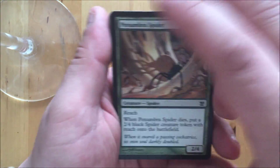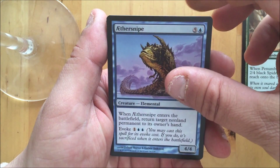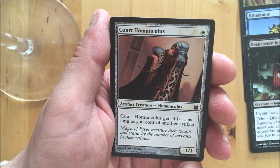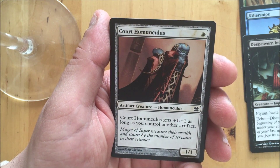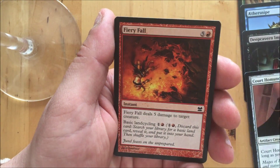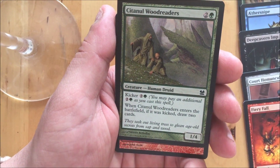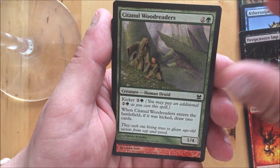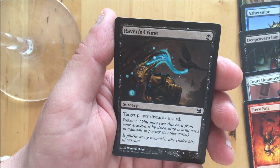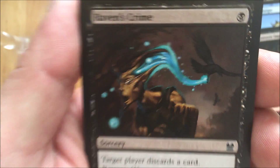I feel like we're gonna start getting into doubles now. Number of Spider, Ether Snipe, Deep Cavern Imp, Court Homunculus, Fiery Fall, Erratic Mutation, Citanul Woodreaders, Fury Charm, Raven's Crime — love that blue in there, pretty nice.